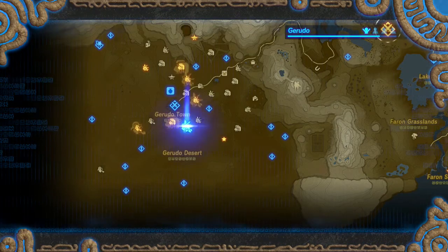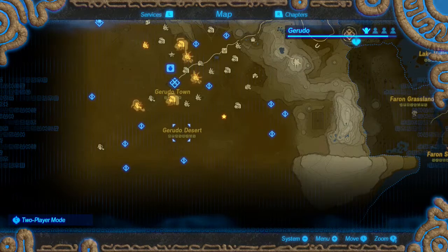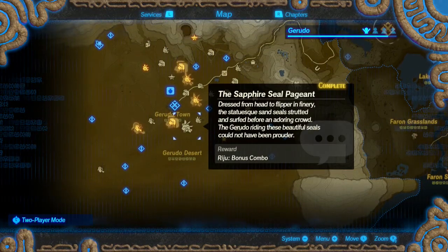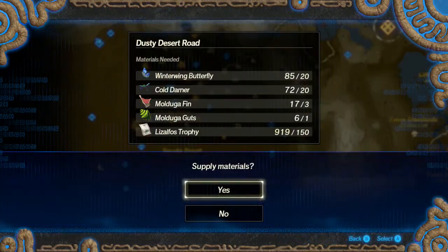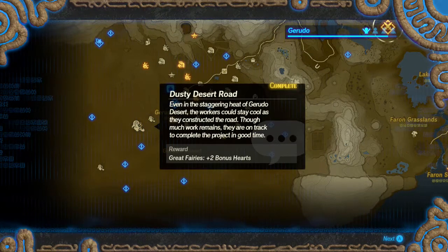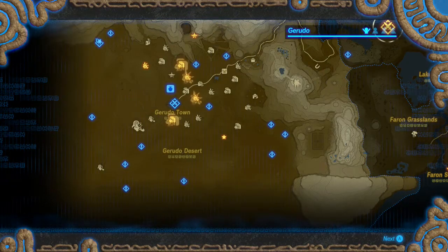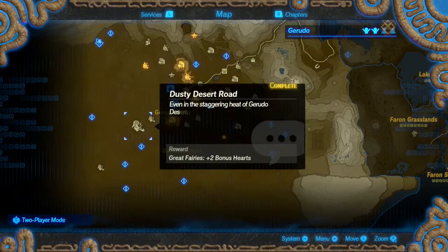This one should be just fine. If I can get one more, we can upgrade the Gerudo region. We only have five more Lizophos horns than needed, so probably gonna hold off on that. This one requires some Lizophos Trophies, but I think we'll be fine with that. We got more of that stuff — that should really help. Let's see what Monk Maz needs here.